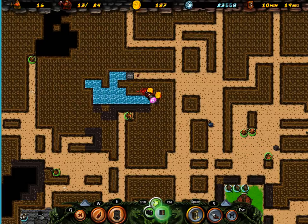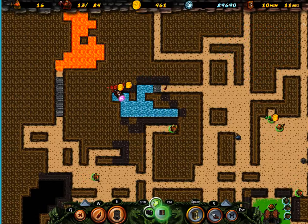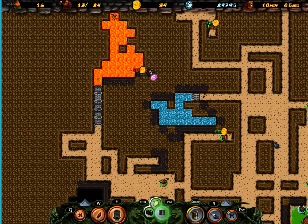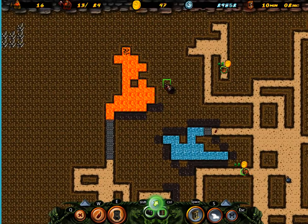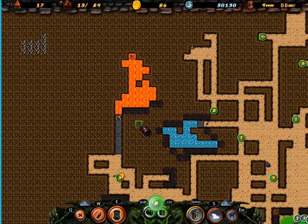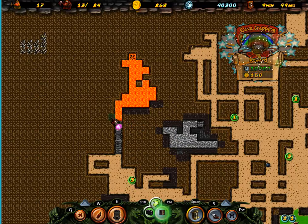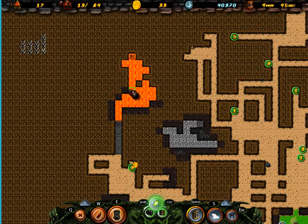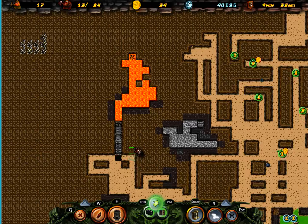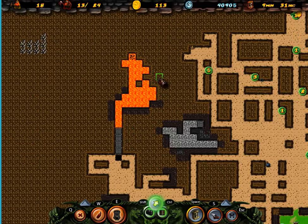Yes, treasure. That'll help. Oh, lava. That's not good. Taking care of the water first. Okay, there, and then the lava. Oh no. Okay, so... you can go that way. I can deal with this. This is not a problem. Okay, now it's a problem. No, no, no.